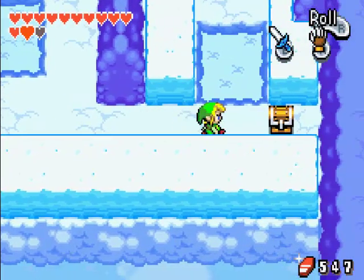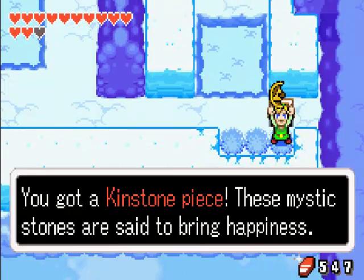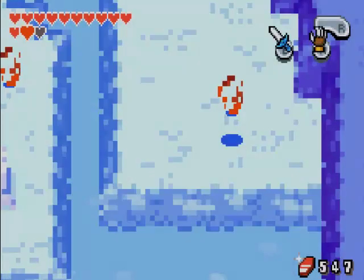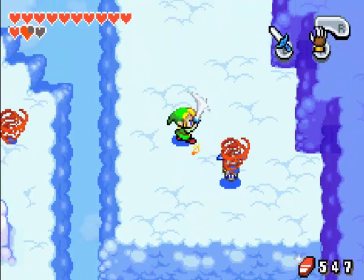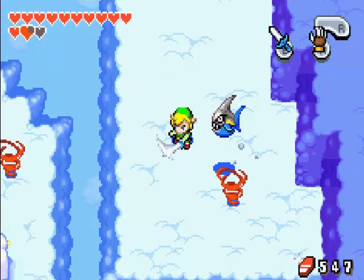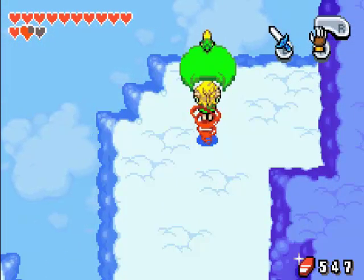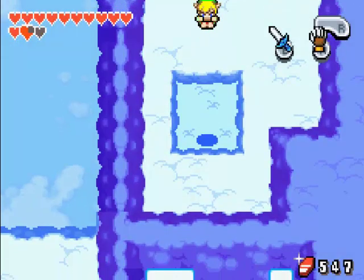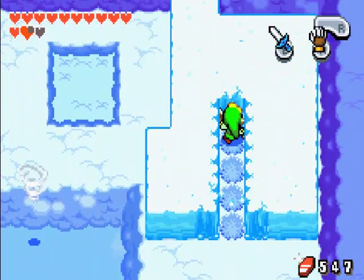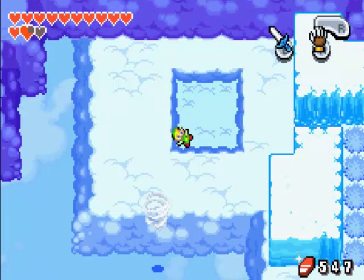So there's two levels - top and a bottom. I'm on the top now, and I want to fall through here. Those red whirlwinds take you up to the top level. And of course you can dig through the clouds with the mole mitt.